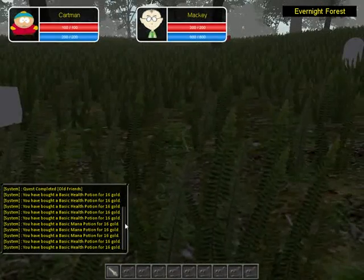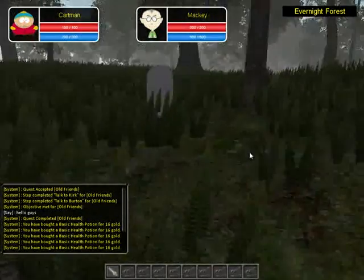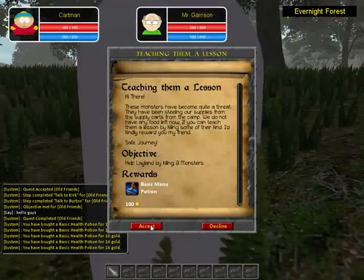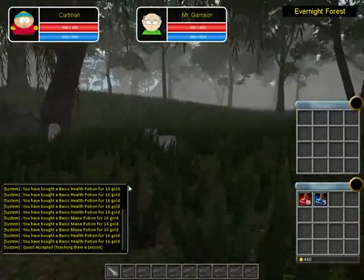It doesn't have a close button yet, but in the future it will. You can scroll through all the logs. The second quest gives you a mana potion, and my health is really really low.